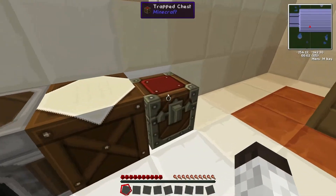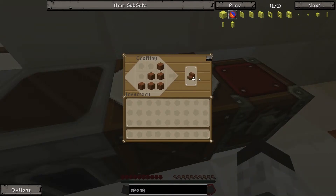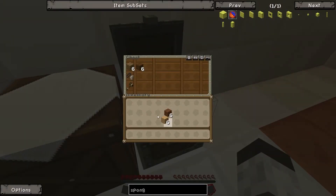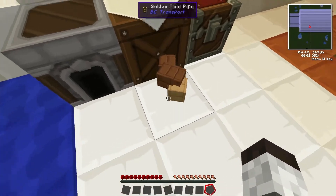I'll show a few recipes here. For stairs, the ratio is four stairs per six wood planks — so one and a half pieces of tree wood makes four stairs. You can also make jungle wood slabs and buttons. For a chest, one wooden chest requires two pieces of wood converted into eight planks.